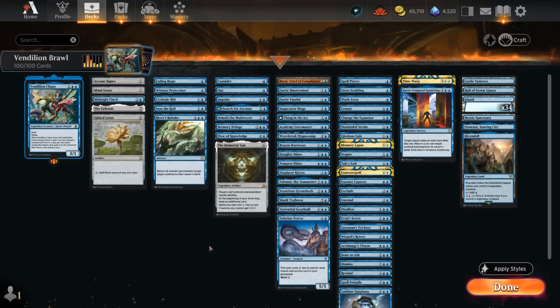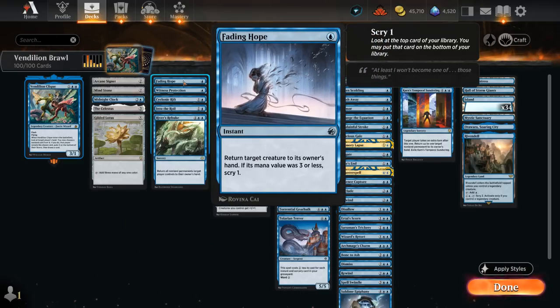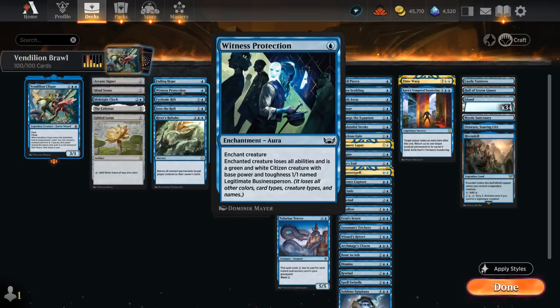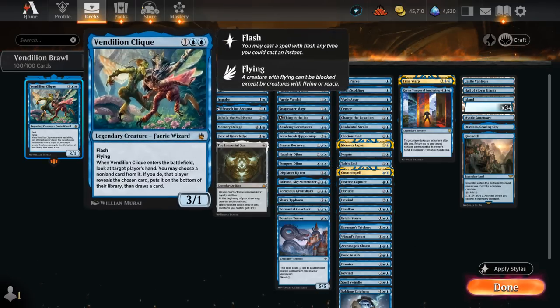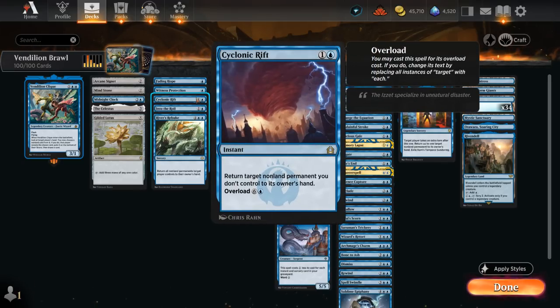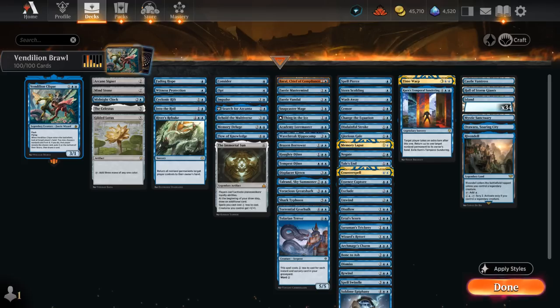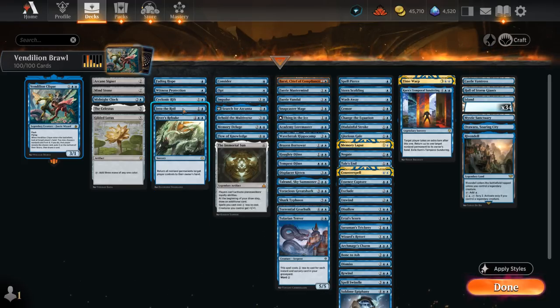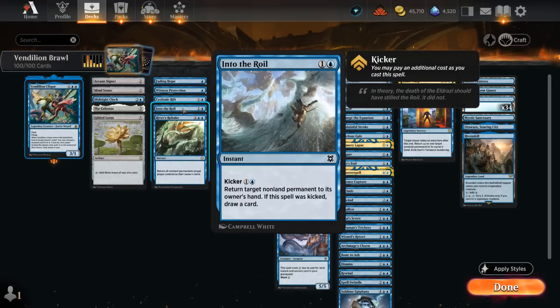For interactive cards that handle things already in play, we have Fading Hope to bounce a creature, and Witness Protection — very effective at shutting down opposing creature commanders, as they lose all abilities, letting us close out the game by flying over with Vendilion Clique and ignoring the 1/1 on the ground. Cyclonic Rift can be cast for two mana to bounce a single permanent, or overloaded for seven mana as an instant-speed River's Rebuke — which we also have — to bounce all opposing non-land permanents. Into the Roil can be played for two mana or kicked for four mana to also draw a card.